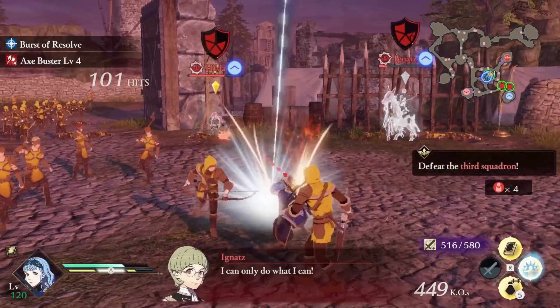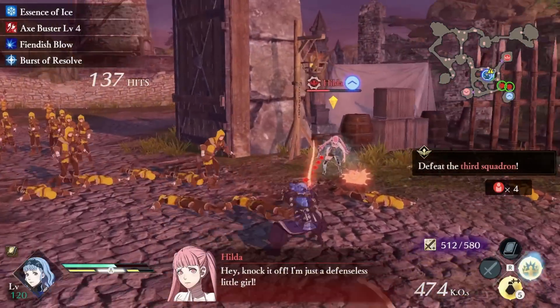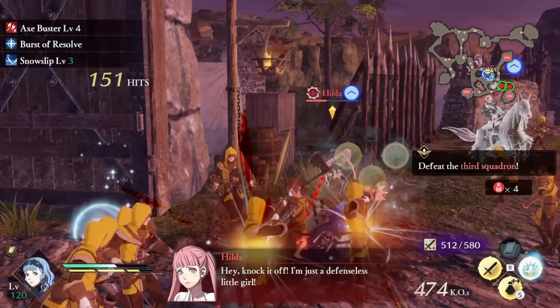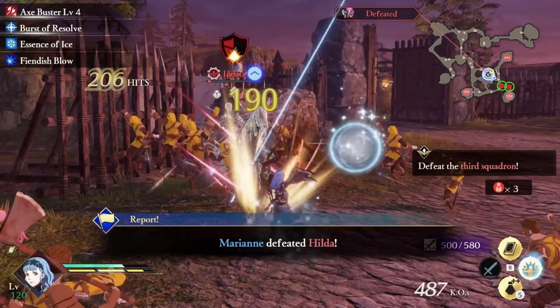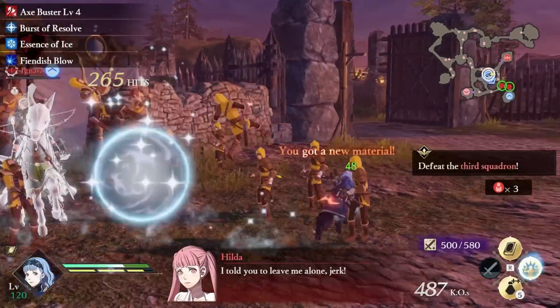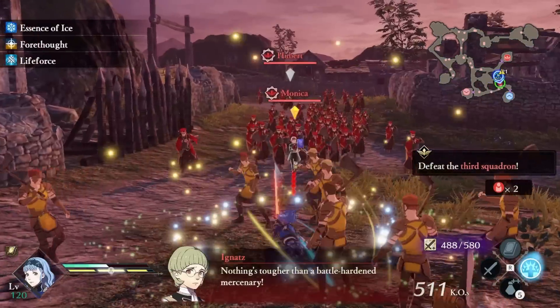The way I like to test my builds is I put them against the highest level prologue called Eagles, Lions, and Deer on Maddening Difficulty. The enemies on this mission are about 5 to 10 times more tanky than all the other enemies in the game.